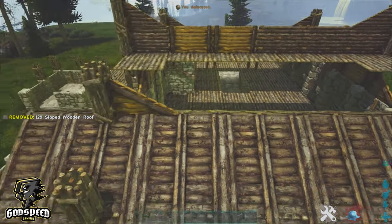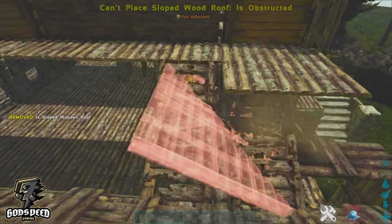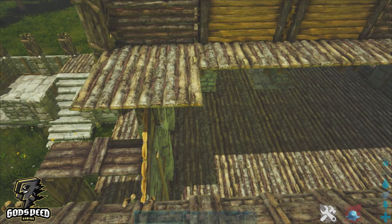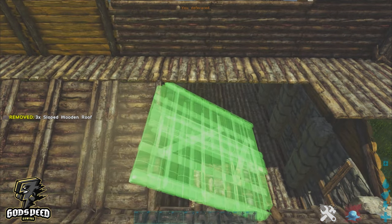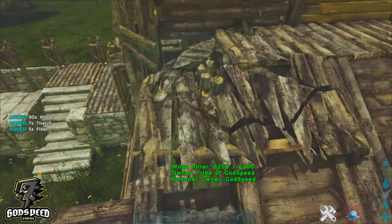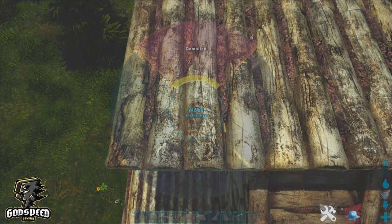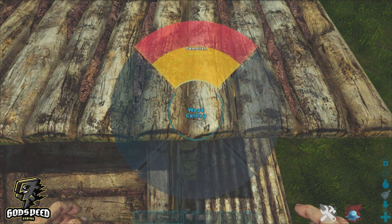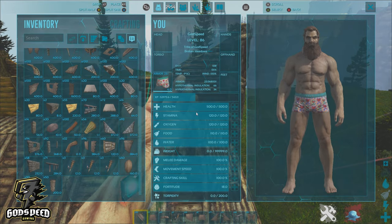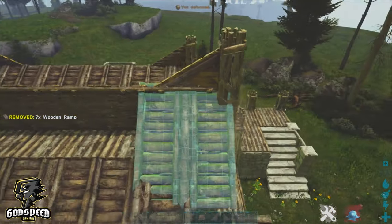Repeat on the other side. Place some more ramps down in the gap on the left, and some more ramps down in the gap on the right. Go ahead and remove these ceilings, and also the ones at the back. Again, take your ramps and place them back to front on the top here, and also again on the other side — a little bit of a different take on a Viking roof.